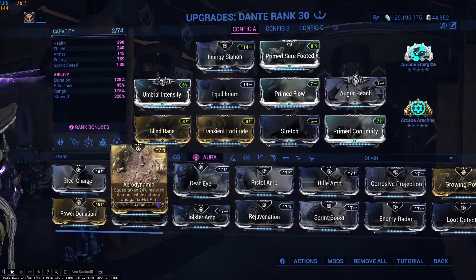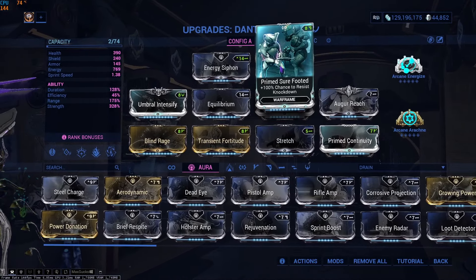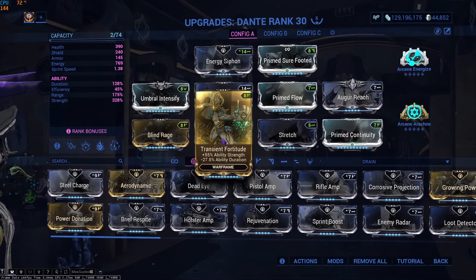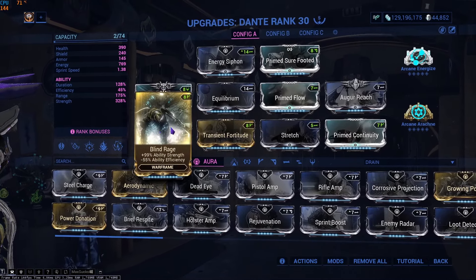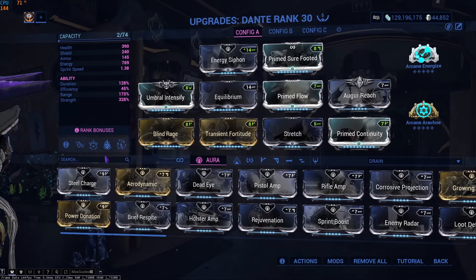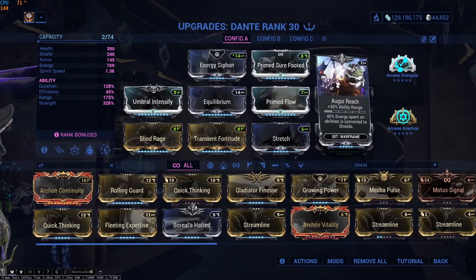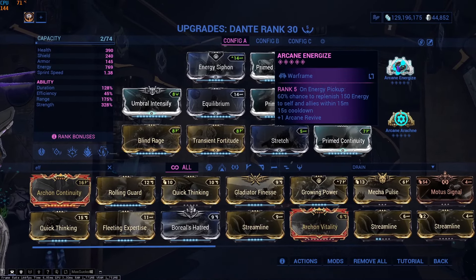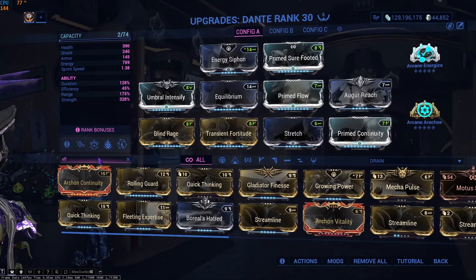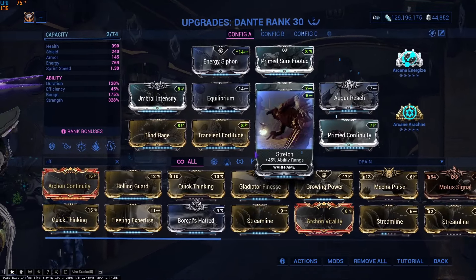It really doesn't matter — any of these work apart from Steel Charge, that's kind of useless. Primed Sure Footed obviously, shoutout Nightmare Frame. More strength, strength, strength. You don't really need efficiency on this build. If we really wanted to slot efficiency we could take off Augur Reach and put on Streamline instead, but I really don't think it's necessary, especially since I have max rank Arcane Energize. If you don't have max rank Arcane Energize you can switch that out for Streamline.